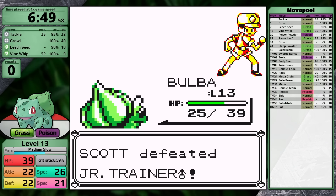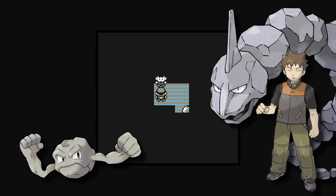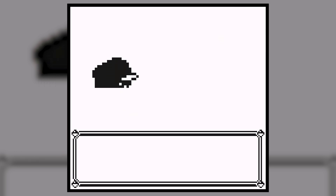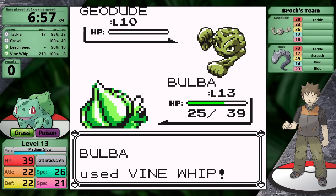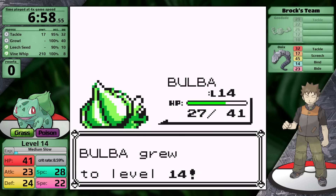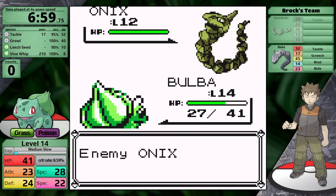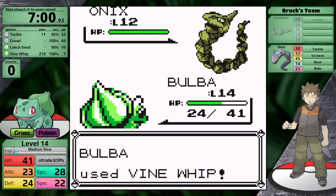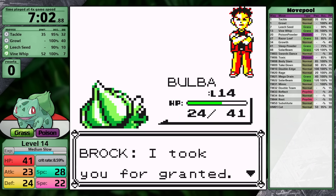Now I'm expecting to completely smash Brock. Bulbasaur outspeeds the Geodude, goes for Vine Whip, and knocks it out in a single hit. I was very confident — I didn't even heal before the fight. Bulbasaur levels up to level 14, unfortunately getting only 22 speed, meaning the Onix moves first. It goes for Tackle rather than Bind, allowing me to knock it out in a single turn. Bulbasaur clocks in with a first split of 7 minutes and 2 seconds.